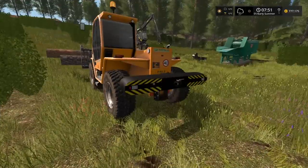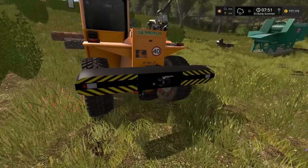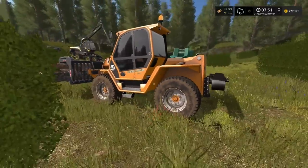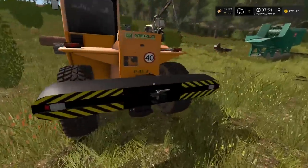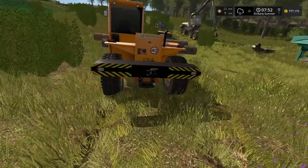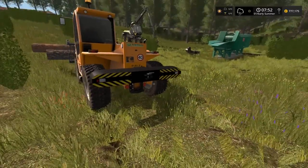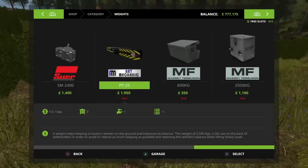The second of the mods is this little beauty right here — the Art Mechanic P2-PT25, a rear weight for telehandlers. I've had a couple of issues on the Valley of the Old Farm with the Merlot — it seems to tip very easily, a lot easier than I've found with other telehandlers. This is by Vanquish081 and it's a well-received mod. I've been sent messages by people saying if it's tipping up you can put various weights on the back, and this one has been designed specifically for telehandlers.